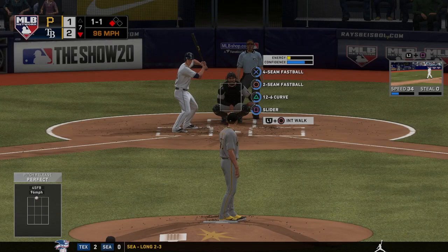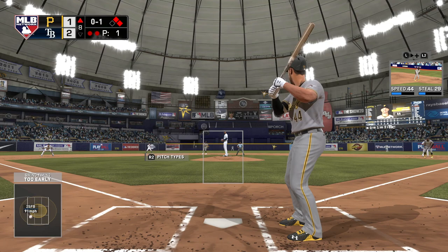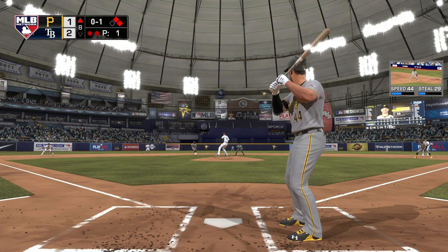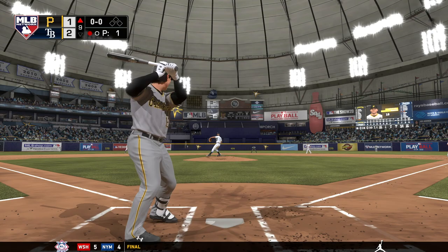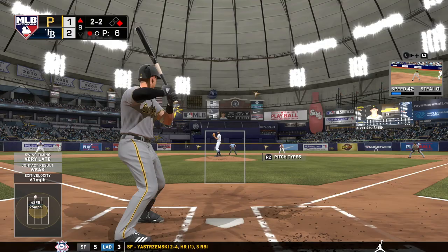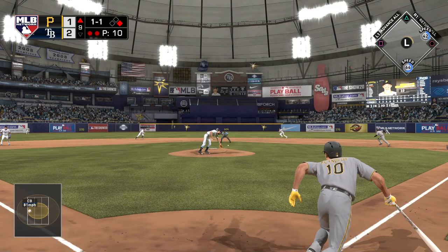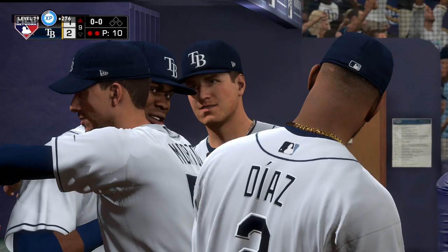With two outs against Poche, Kevin Newman gets a hit over Adames' head, but we don't send Dyson in — we probably could have scored. Brian Reynolds then pops up, another missed opportunity. At the bottom of the seventh with two outs and a man on third, Taillon gets out of the jam, throwing to Josh Bell for the out. In the top of the eighth with two outs and runners on first and second, Kevin Kramer hits it straight to Ji-Man Choi to end the inning — still 2-1.